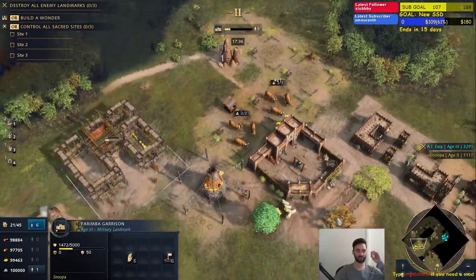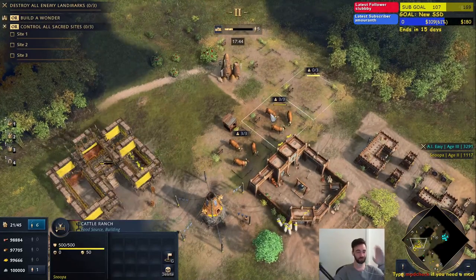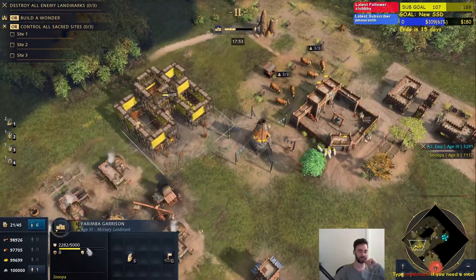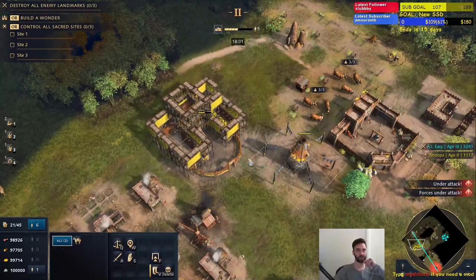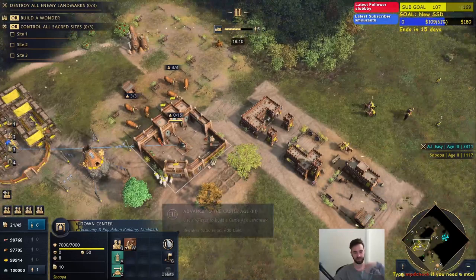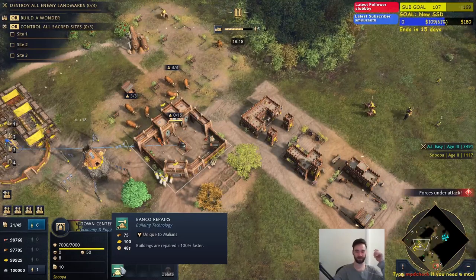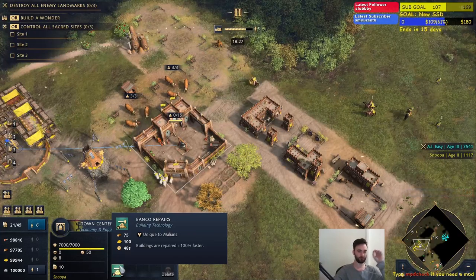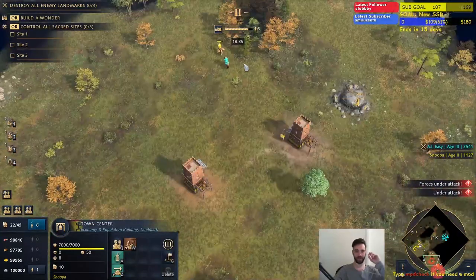One typical strategy is doing a big cattle boom, going up to Castle, taking pretty much all your villagers off food and relying on passive food from cattle, then transferring all your villagers to gold and pumping units out of the Arima Garrison. You're still getting passive gold and mining as well, giving you a really solid timing attack similar to what the Burgrave does. There's also a tech called Poncho Repairs where buildings are repaired 100% faster, though I haven't really found a strong use case for it yet.